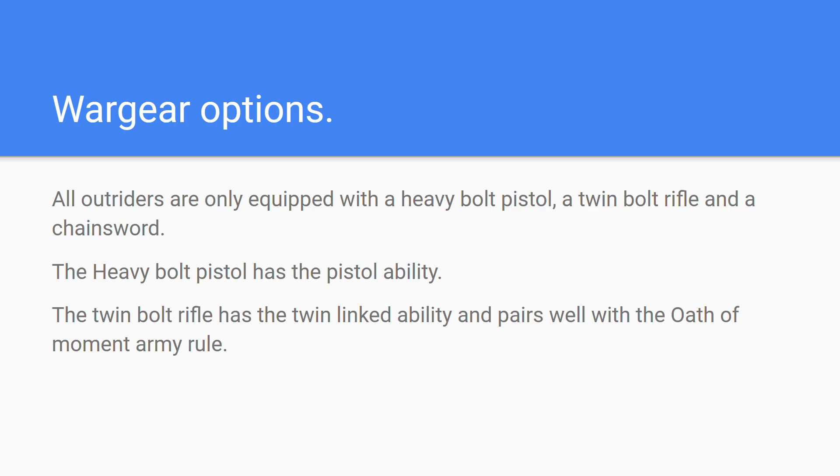All outriders, including the sergeant, are equipped with a heavy bolt pistol, a twin bolt rifle, and a chainsword for close combat. The heavy bolt pistol has the Pistol ability so they can shoot while in combat, while the twin bolt rifle has the Twin-Linked ability allowing you to re-roll your wound roll. This pairs nicely with Oath of Moment so you can re-roll to hit and wound your Oath target.